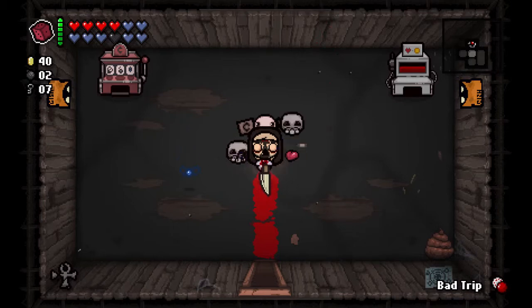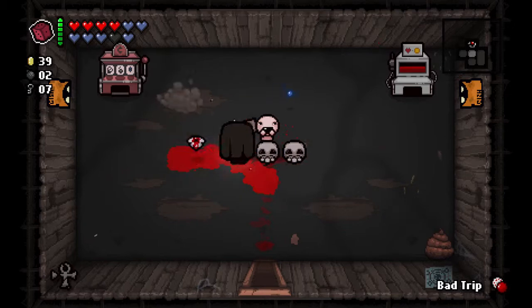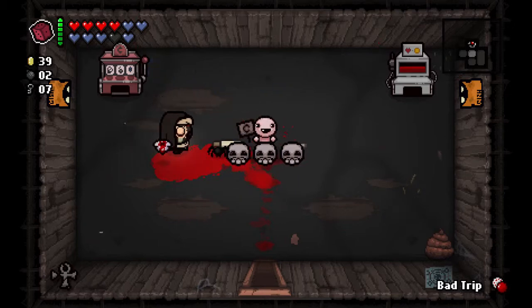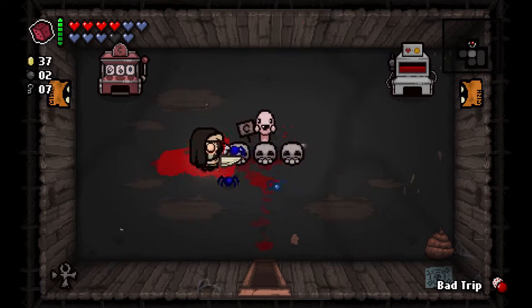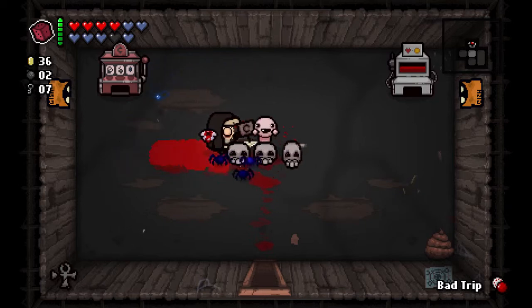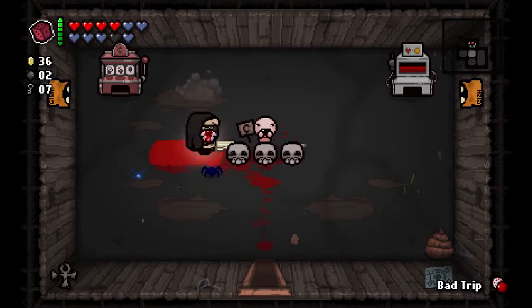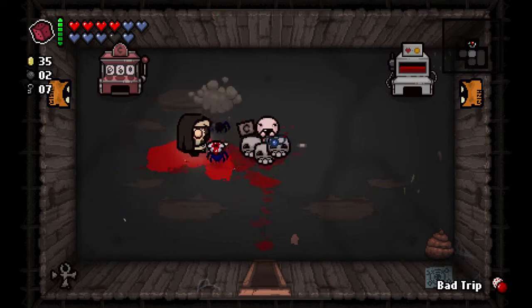If I remember correctly, there is an achievement for playing this beggar enough - I don't think I unlocked that. He can also give us some good stuff. Fly Love is always useful, particularly since we're going to the Chest. It means we'll be dealing with Blue Baby, who spawns a bunch of flies, so Fly Love will be very good.